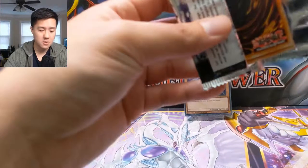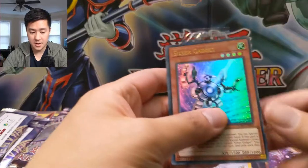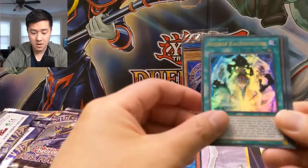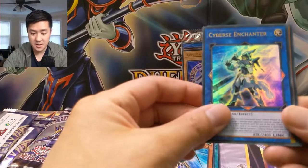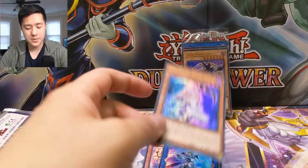Pack number three — as always guys, if you enjoy this content definitely hit that like button below, it does help support the channel. Wow, look at how warped this is — that's pretty bad. We got a Silver Gadget, Nekroz Kaleidoscope, Star Seraph Scepter, and then a Cyber Enchanter. Ghost Reaper and Winter Cherries — all hand traps are very welcome, though not the strongest one.